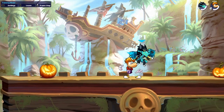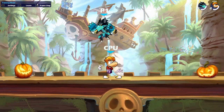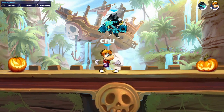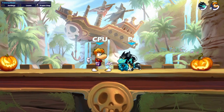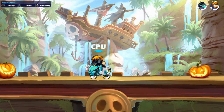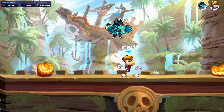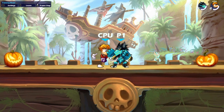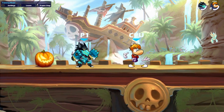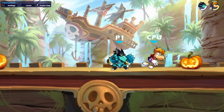Another massive tip for gauntlets is that dare in neutral is actually amazing. One reason for this: if someone is spot-dodging and you can't hit them because they're spot-dodging every time you approach, the actual active frames on dare last longer than a spot-dodge. So if you dare and they spot-dodge, they're still going to get hit, because the dare lasts longer than the spot-dodge does.